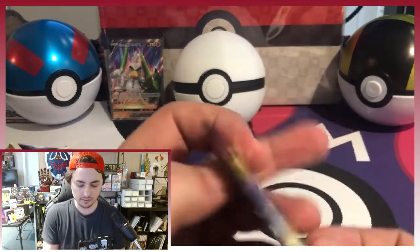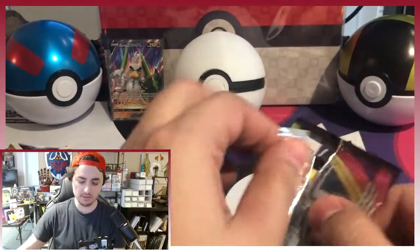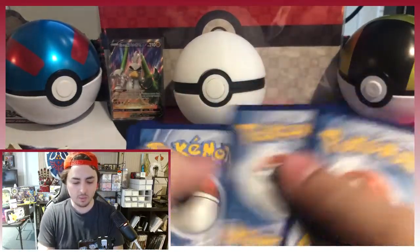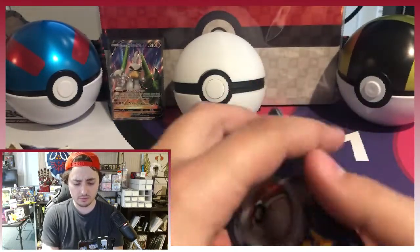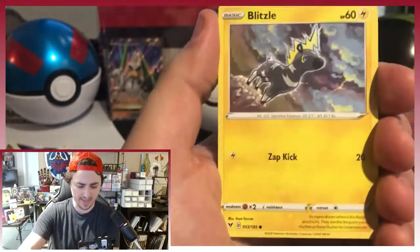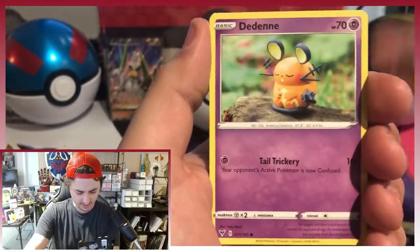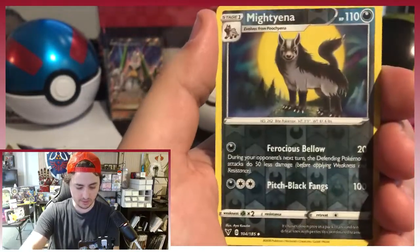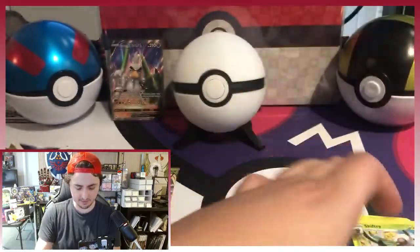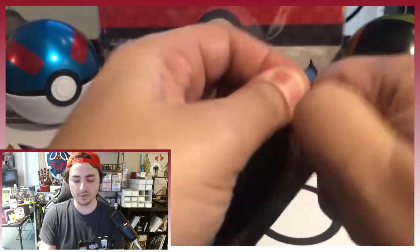Wow, that is a really nice Sirfetch'd — I'm very happy with that card. Alright, let's go with the Gigantichu Vivid Voltage right here. Psychic Energy, Drone Rotom, Swoobat, Excadrill, Blipbug, Skiddo, Ferroseed, Dedenne, Drillbur, Mightyena Reverse Hollow, and a Shiftry. He's got like four hands — he's a weird one.